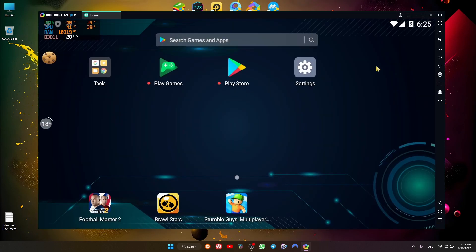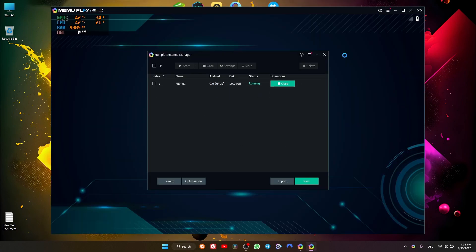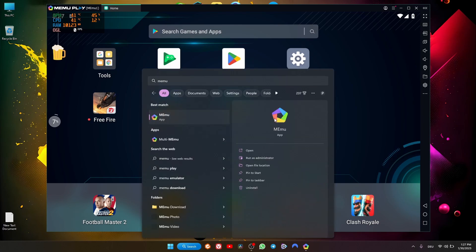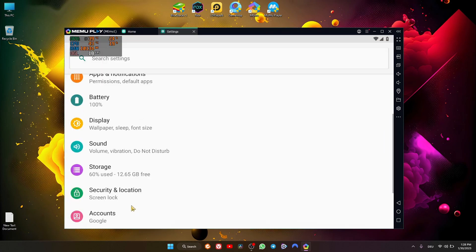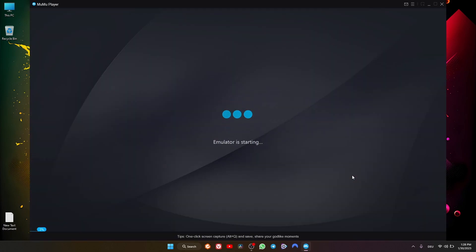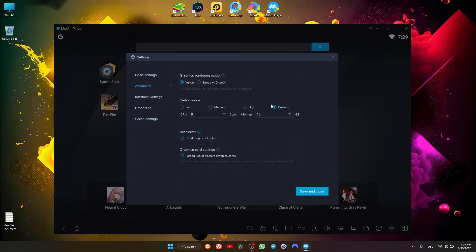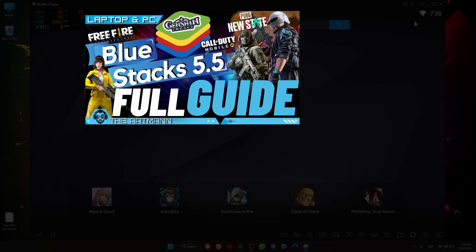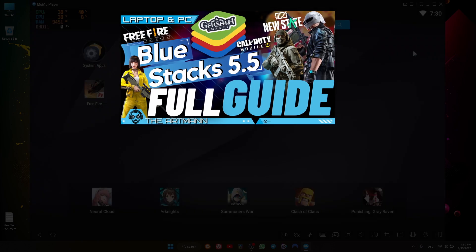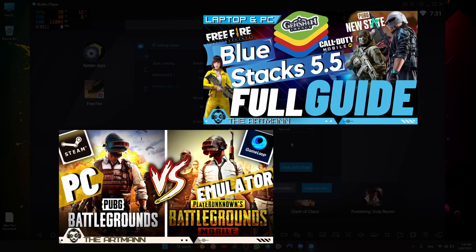Regarding installation, LD Player, GameLoop, and Mumu Player come directly with the latest Android version available for each one. While BlueStacks, Nox Player, and Mimu Player are equipped with Android 7 by default, and you'd have to create a new instance to install Android 9. It's a little more hassle, but at the same time you have two Android versions to choose from. If you know how to add an instance on one emulator, then you know how to add it to all of them. I do have a full guide video for BlueStacks — from installing to settings and instances — and another video about PUBG for PC vs PUBG on emulator, both linked in the description.